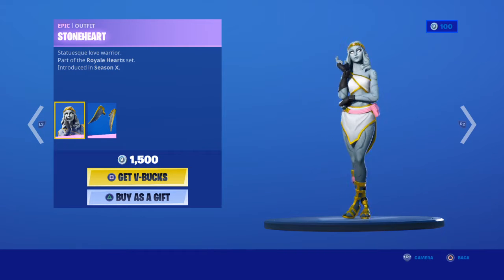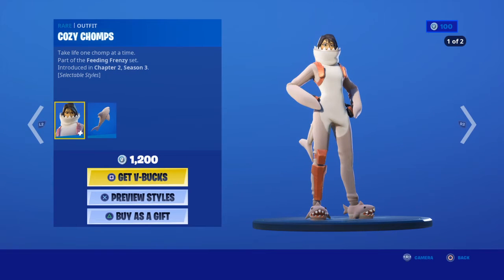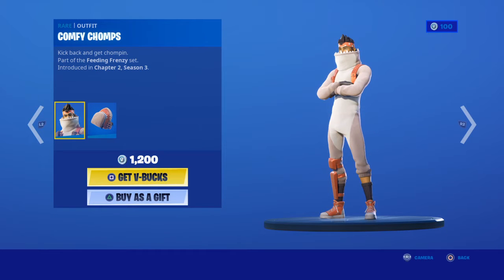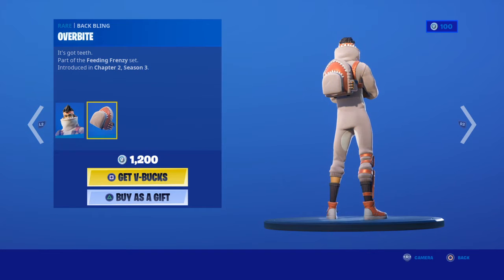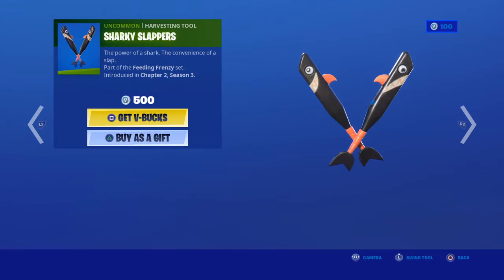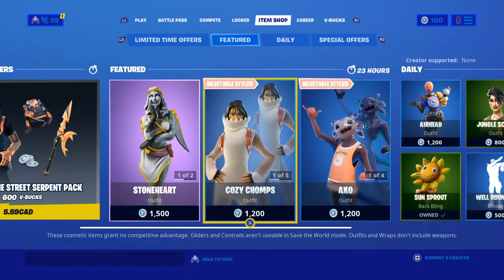So skin Stone Heart with back bling Wings of Love. Cozy Chomps with the back bling Sharky Squall. Kofi Comms with the back bling Overbrite. Sales Shark, Shark Slappers, Sharky — yes sir.